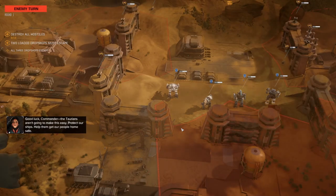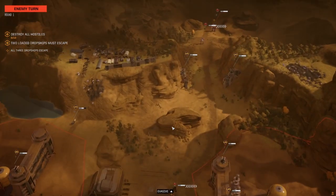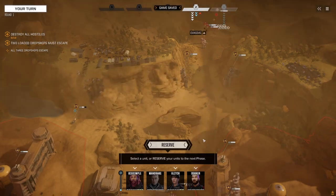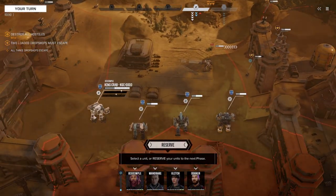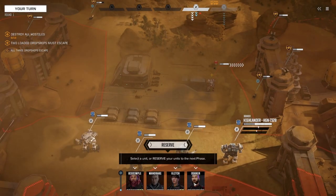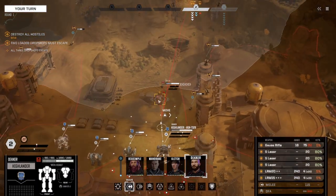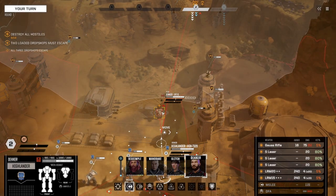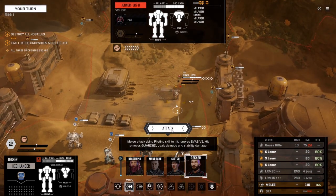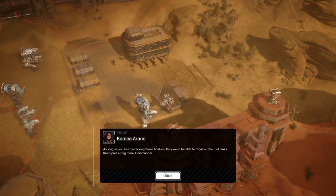Protect our ships and help them get our people home safe. That Jenner really ran for it, huh? We have the coil M on the Battlemaster — that would have been ideal. We're close enough to hit it with support, so why don't we just go up and punch it? Reserve some of our heat, we'll do some really nice damage. As long as we keep attacking those hostiles, they won't be able to focus on the fuel tanks — keep pressuring them.